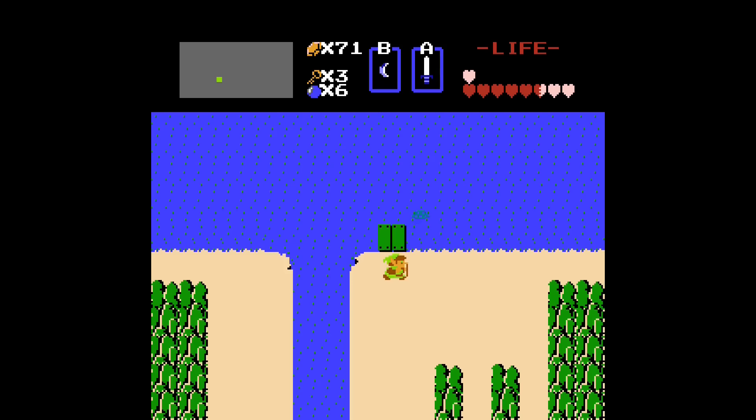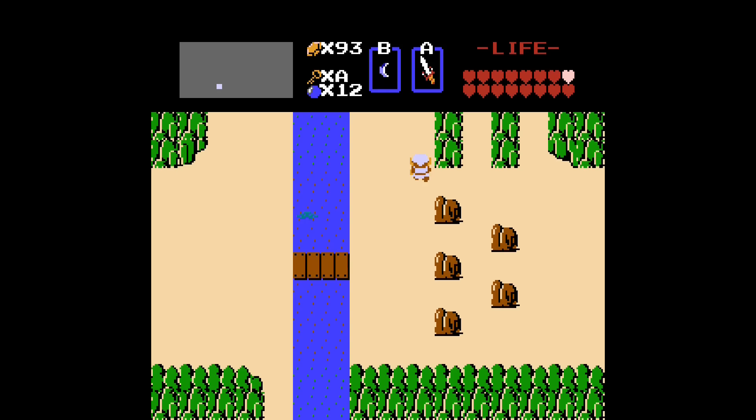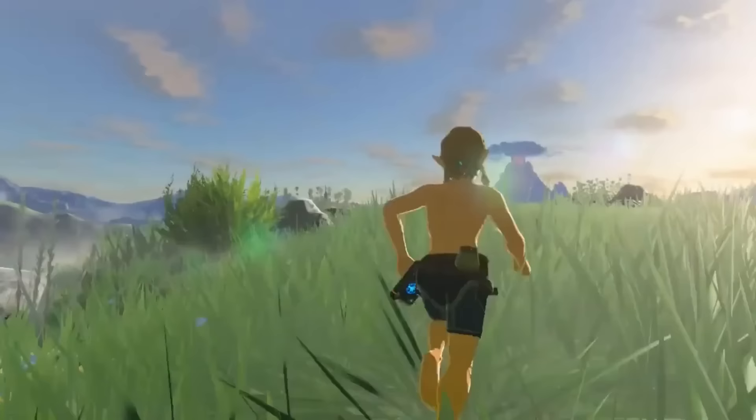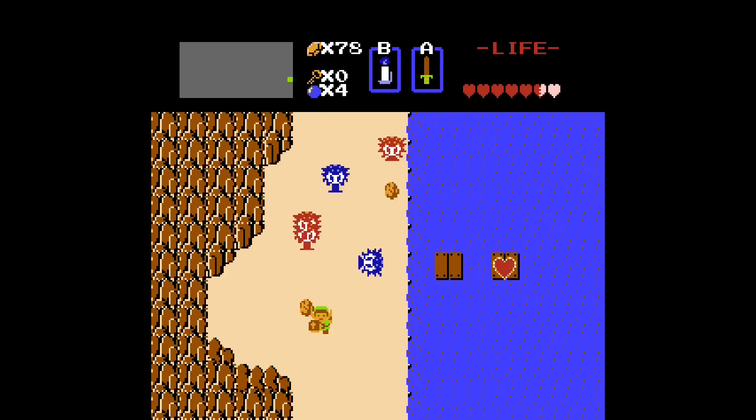In order to progress in some of the later levels, you need certain items such as the stepladder from level 4, but there's no stopping you from entering level 4, finding the stepladder, leaving the dungeon before completing it, and completing level 8. This level of openness does not exist in any other Zelda game besides Breath of the Wild, but even in Breath of the Wild there is a tutorial section at the beginning on the Great Plateau before you can explore the rest of the map. So based on that, you could say that Zelda 1 is the most open world out of all the Zelda games.